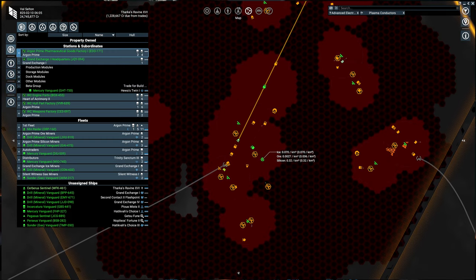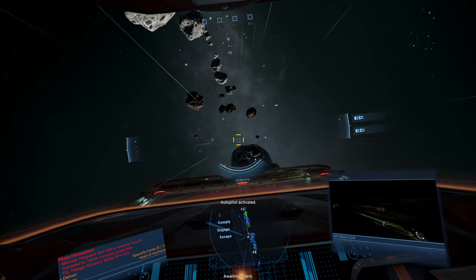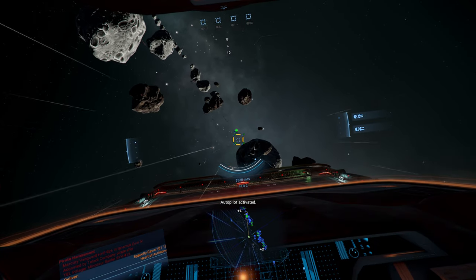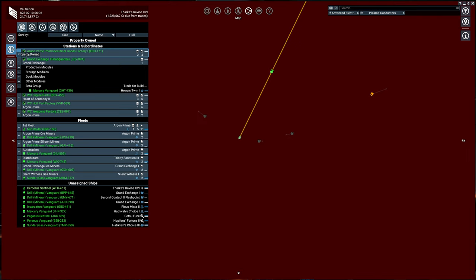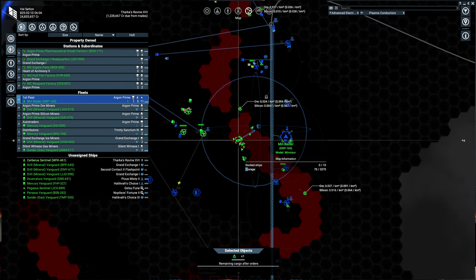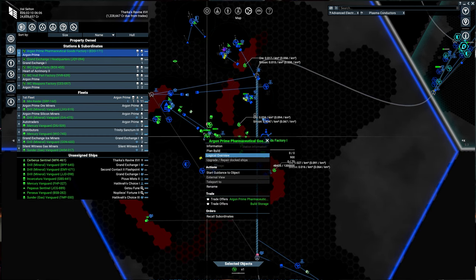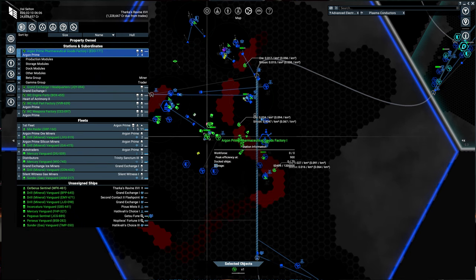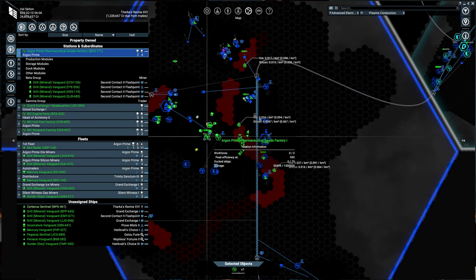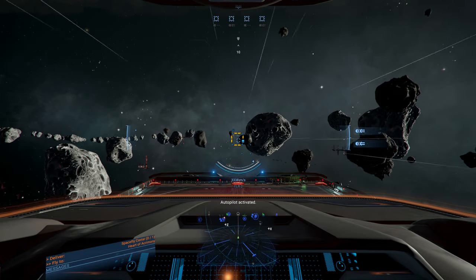Welcome back to X4 Foundations 4.0. We are currently on the Tomb of the Patriarchy mission, which is part of the Split storyline. Basically what we had to do before this was go get an offering for this funeral, which was space caviar — a million credit offering for me to attend. The whole goal here is to get some sort of leverage or contact with the Split for Dow Booster Rhymes. We're on our way to this accelerator to deliver this caviar.